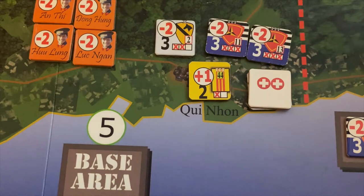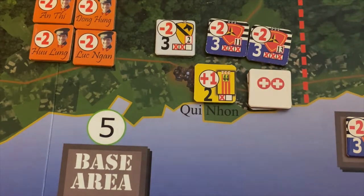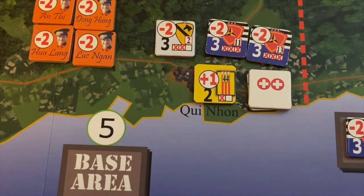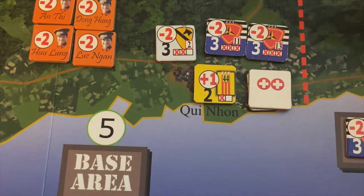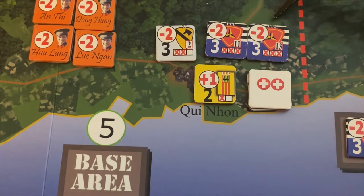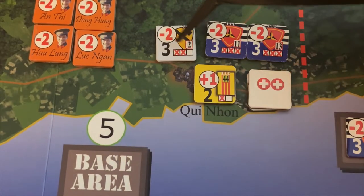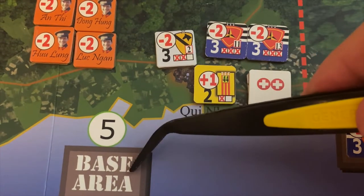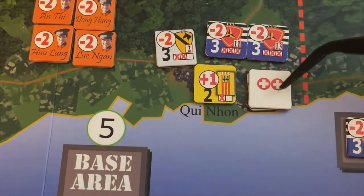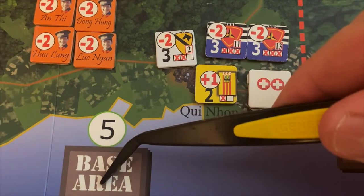To talk about how recovery works, I've pulled down one of our depleted helicopters from the Saigon region and our South Vietnamese Army unit from the Saigon region as well. In the game, there are two ways to recover units depending on what kind of unit it is. For ground units, we have two different types: headquarter brigades and line brigades — the line brigades are symbolized by black and white bars behind the unit. For headquarter brigades, we can recover them by bringing them down into a base, and for each turn they sit in a base they recover one step. Likewise, that's how helicopters work. South Vietnamese Army regiments do the same — they move into a base area as well.